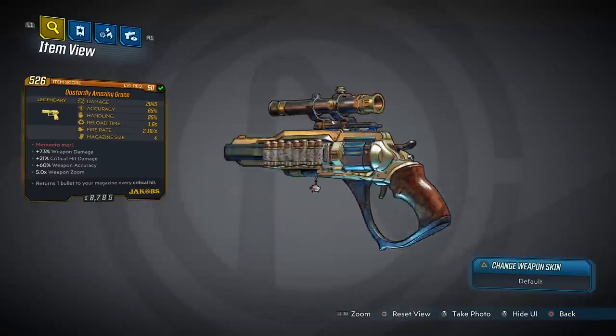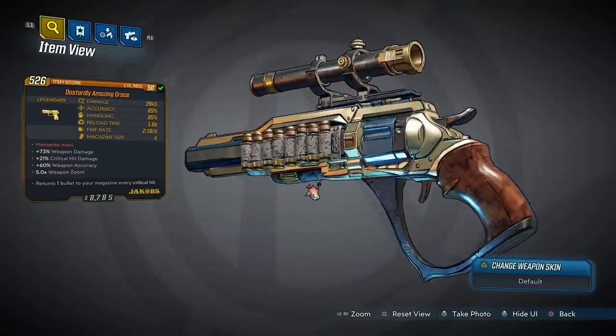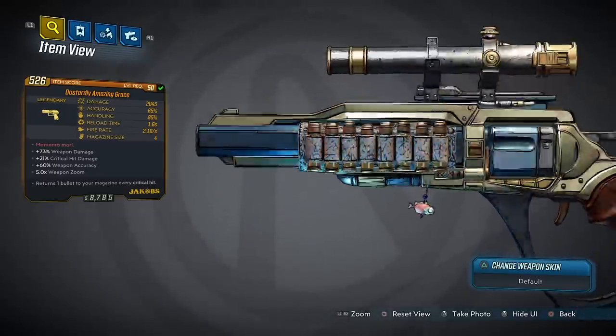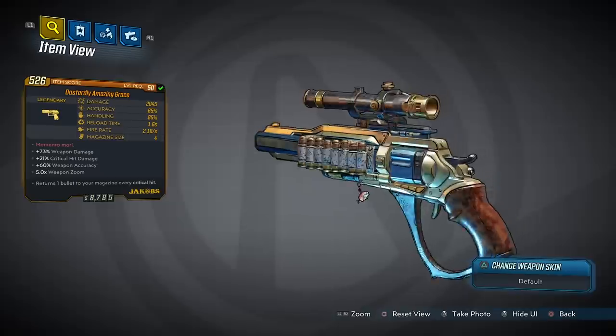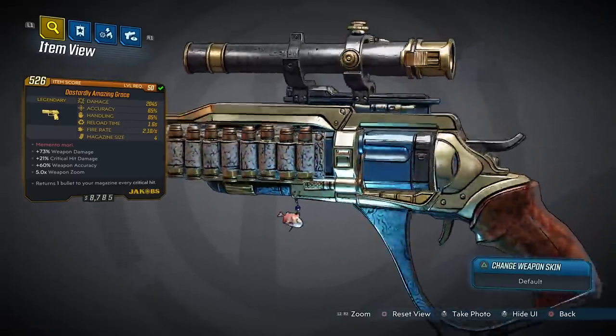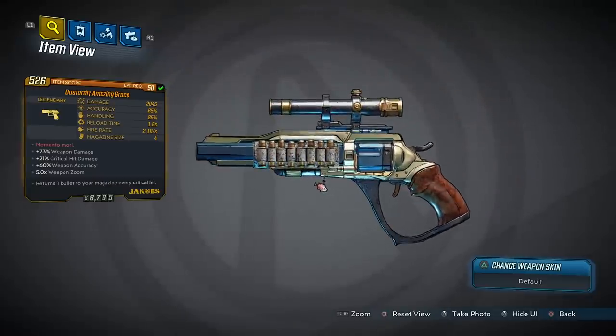This is obviously a legendary Jakobs pistol and I love the design — the classic wooden handle, the golden-looking skin, everything about this thing is really cool. I like the bullets on the side as well, and the little fish trinket is my own, just for added protection. The red text on this gun says 'Memento Mori.'